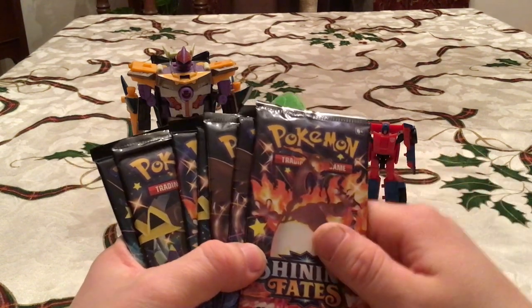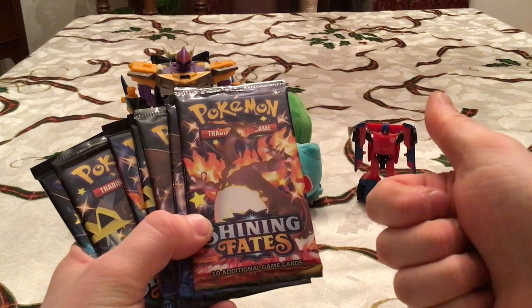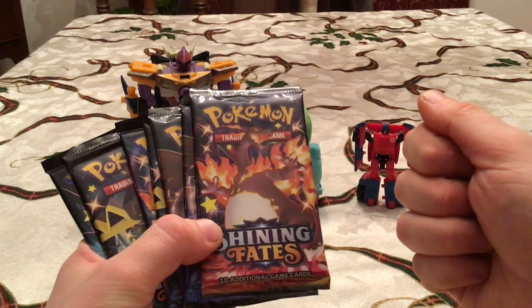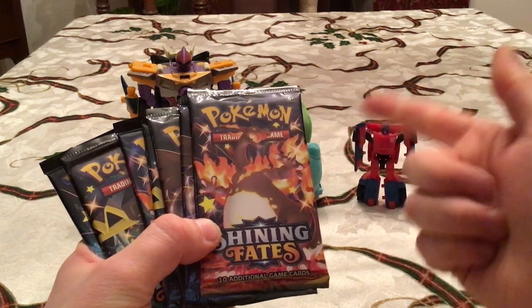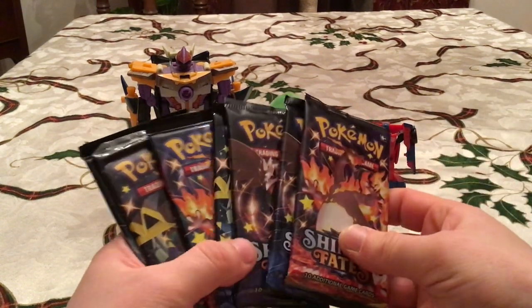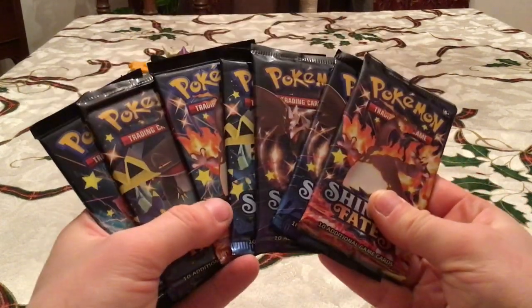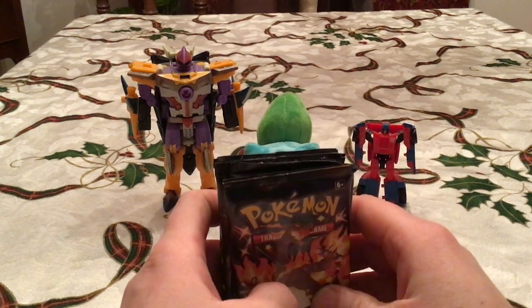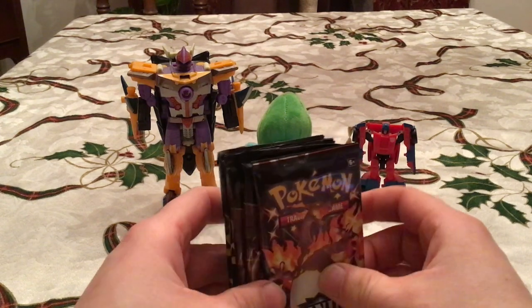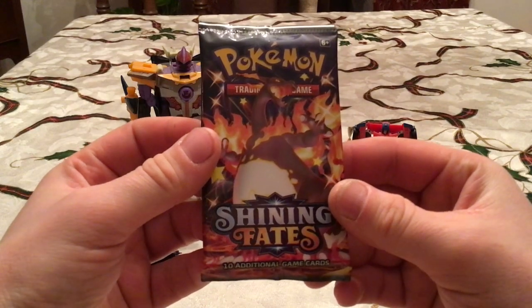Just a handful of reverses I need: Decidueye, Floatzel, Manaphy, Luxray, Rotom, and Rusted Sword. Somehow I counted seven — I don't know. But we got seven packs, so that's actually fitting. I'm just hoping we can get something new. Besides the shiny Charizard, my number one shiny want is the Clobopus. I have Grapploct already but I've yet to get the Clobopus. So I've got my fingers crossed we can maybe get it here.